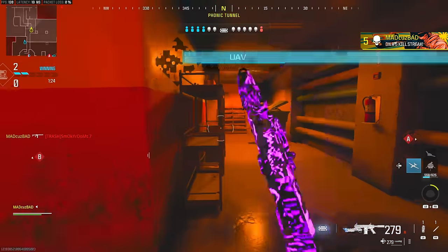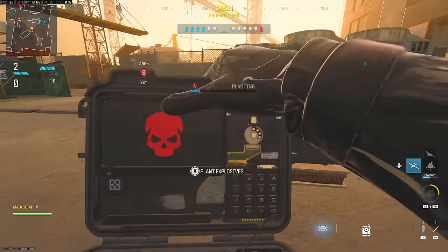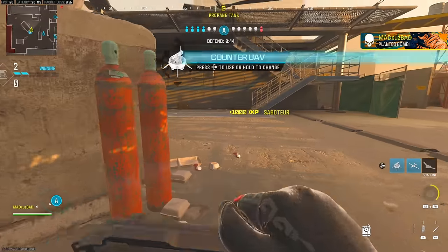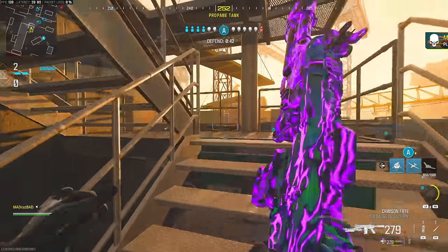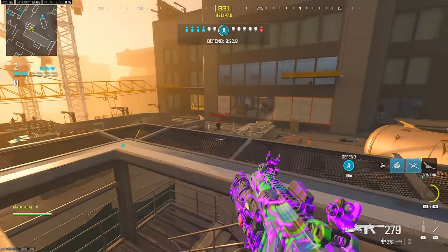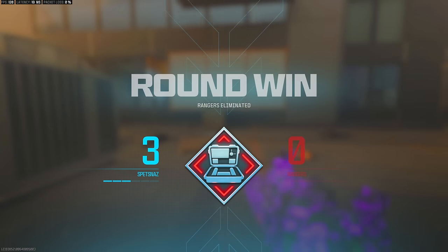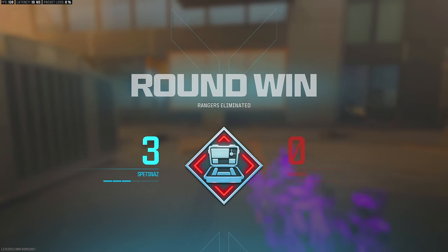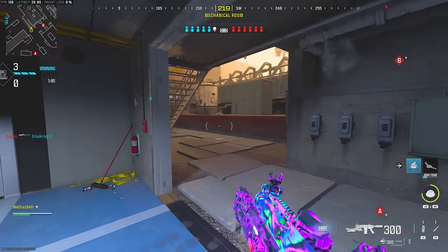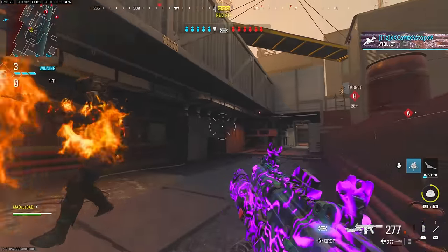Get out of that corner, buddy — I figured somebody would be in there. I always check that corner. I'm going to put the bomb down. Hopefully I don't get shot in the back. Then I'm going to go up top to see if I can get another nice little throwing knife off the top. I missed the throwing knife because he didn't go across the corner as fast as I thought he was going to.